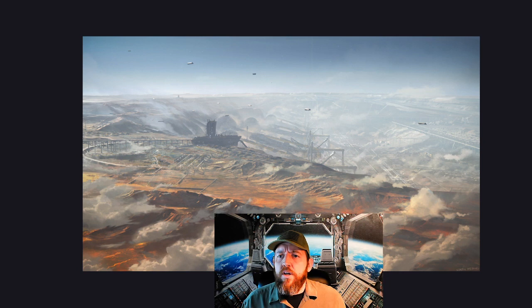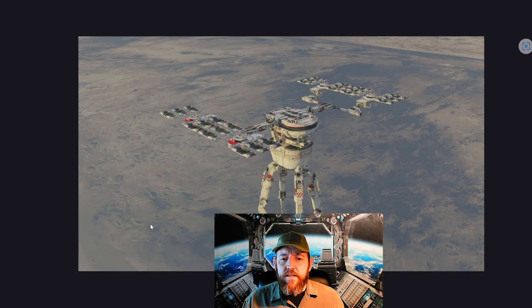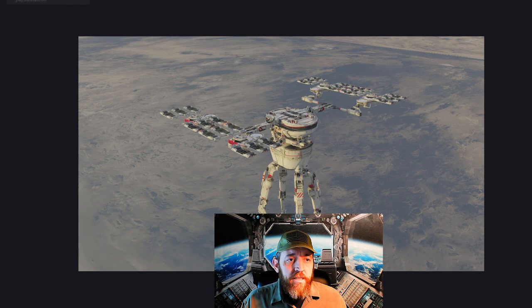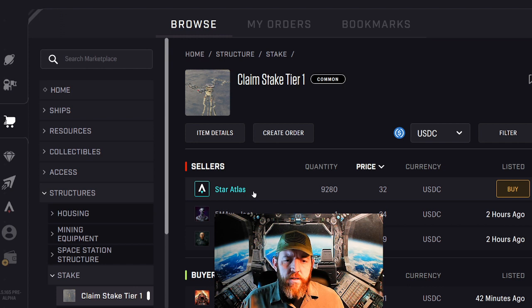What we have here is a picture of the mining drill. In order to extract resources from a planet, you're first going to have to have a claim stake. The claim stakes look like this - something kind of hovers above the land and it gives claim to a certain amount of area, both in circumference and depth into the surface of the planet that you're on. In order to start, you have to get the claim stake, which if you purchase it from the marketplace right now, this current one is $32 from the Star Atlas community or the organization itself.